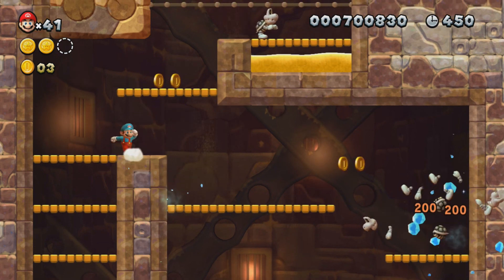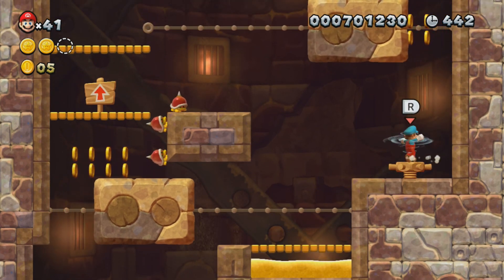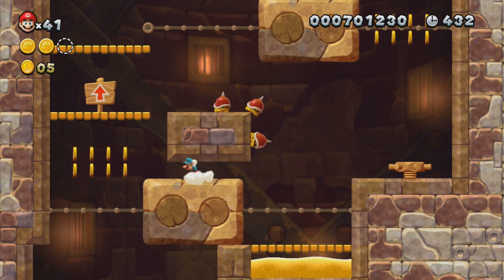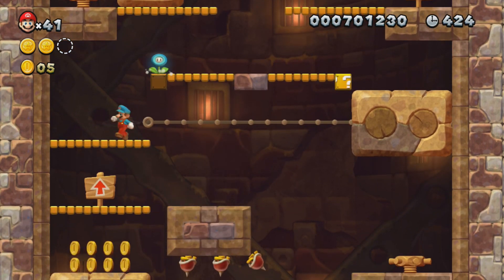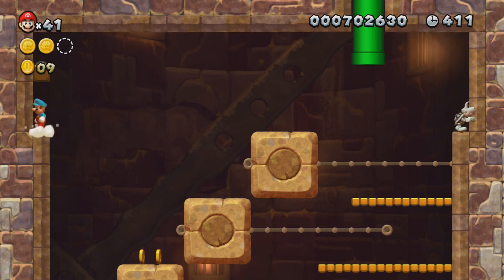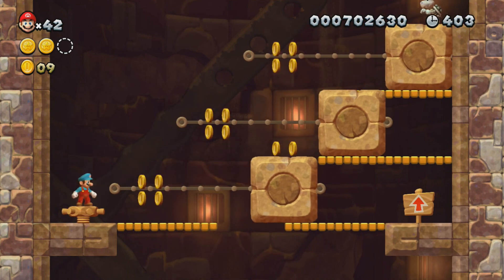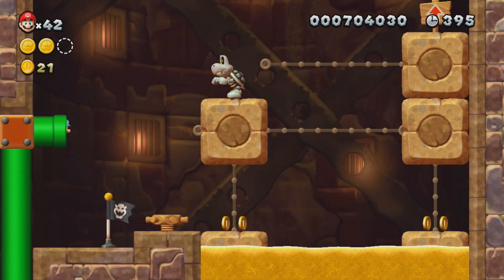Actually, the Ice Flower is a pretty broken power-up if you think about how many normally unkillable enemies it can kill — like the Spiky Buzzy Beetles. It's kind of weird we're seeing Spiny Buzzy Beetles before regular ones. You can kill Spiky Buzzy Beetles and Dry Bones, both of which couldn't be killed before. There's a 1-up up here, but I already have 42 lives in the second world. You don't actually have to move these platforms — I think you can jump from the top one over to the pipe, but I always like to anyway.